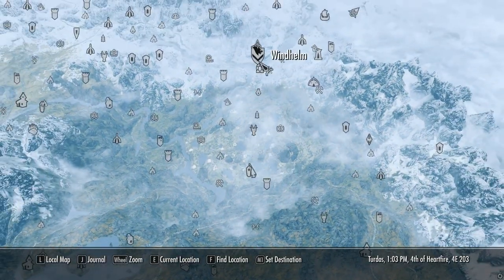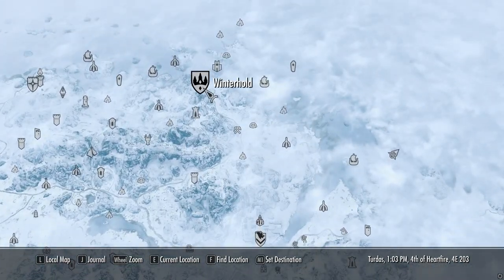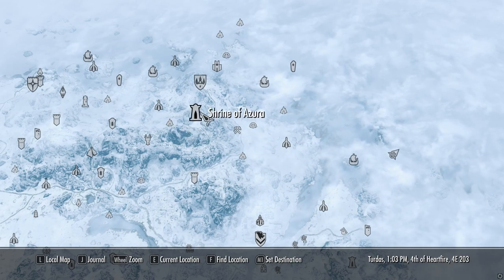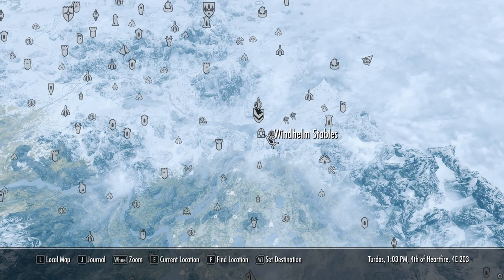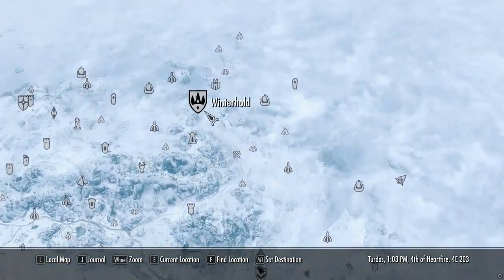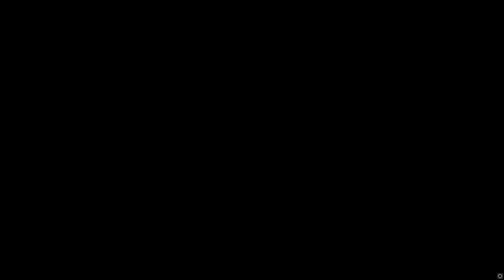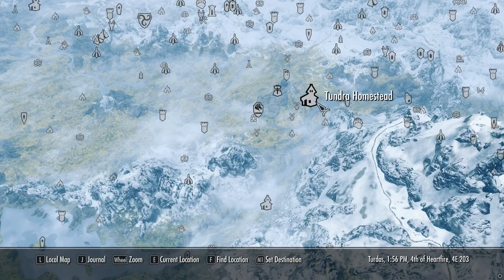Is it Winterhold? I forget — where's that new house? I feel like it's right outside Winterhold. Help me out chat. He looks kind of cute, he has a good aesthetic going on. Oh, it's Whiterun — yeah I'm an idiot. It's a W, thank you. Whiterun — Tundra Homestead. I don't want to fast travel to it, let's fast travel next to it and walk over.